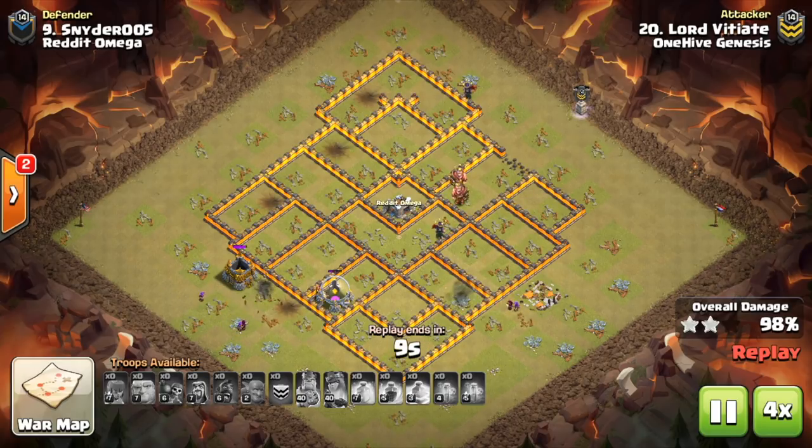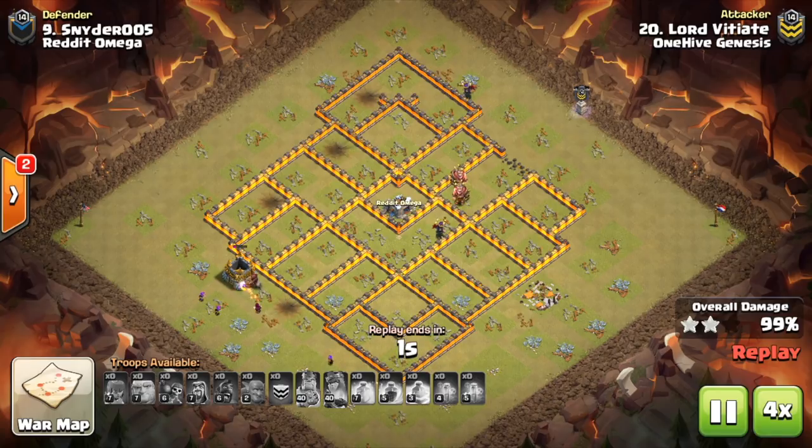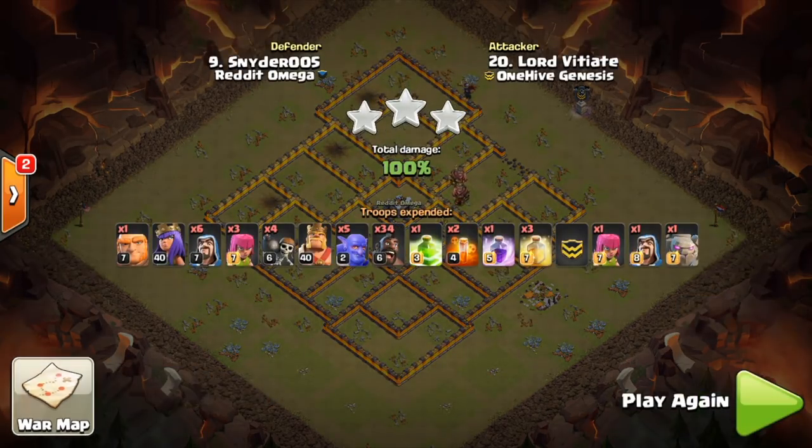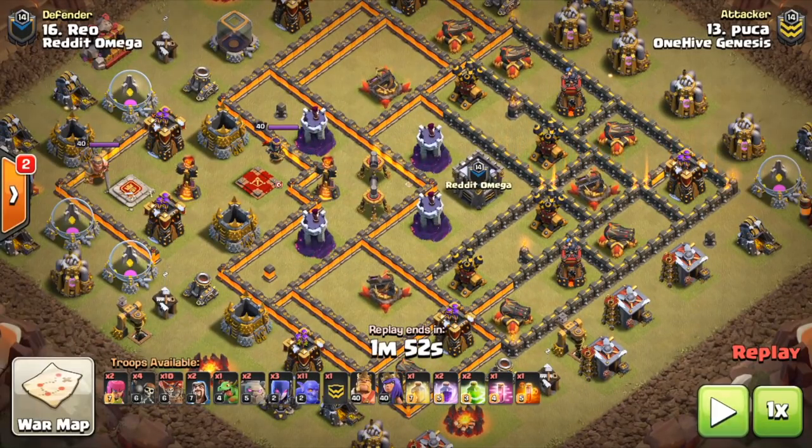Golems are also important to upgrade, but they're not quite as important as the hogs and the bowlers, so you can wait to do those as your third dark troop upgrade.